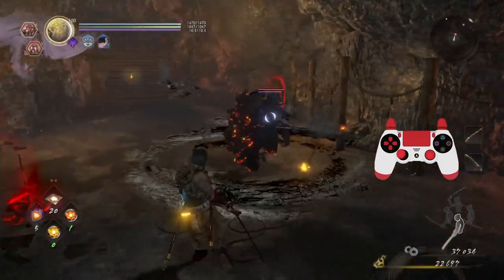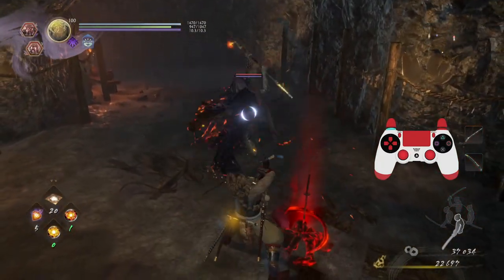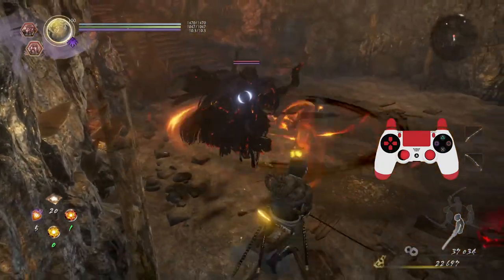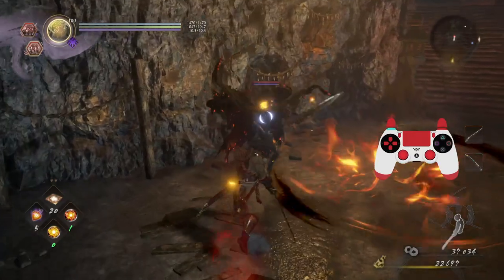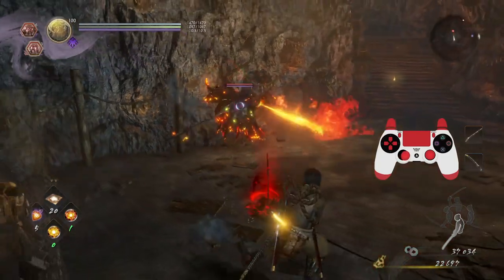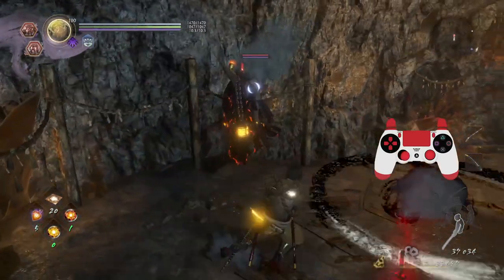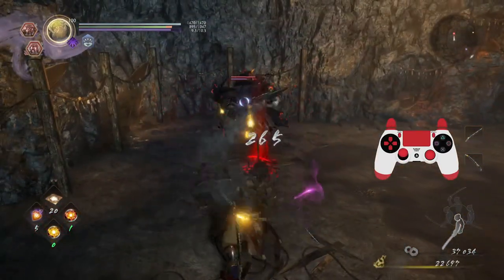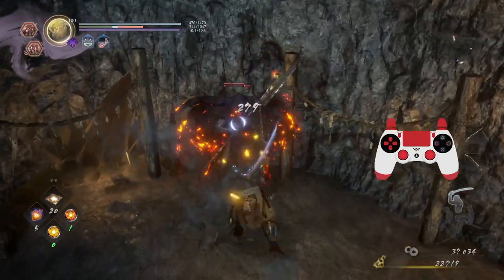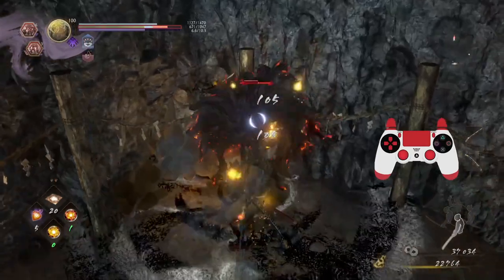It's doing its lunge attack. These all seem to be long range things. It has an attack if I get behind it - it does three hits. It's doing a fire pool too. So attacks from behind trigger fire breathing. It also has a breath of fire burst attack. Wait - is it literally getting staggered at everything?